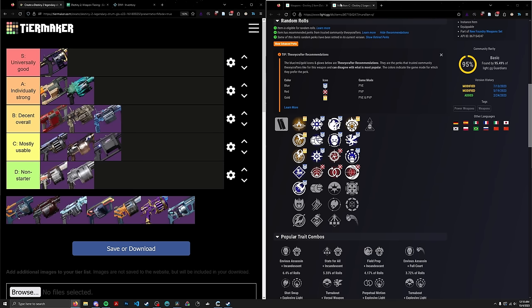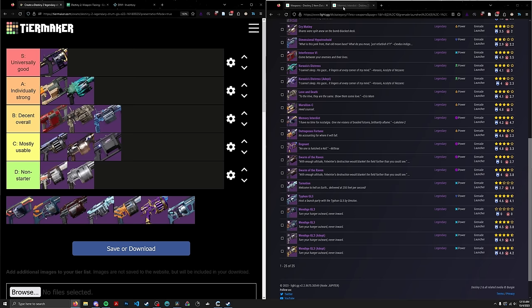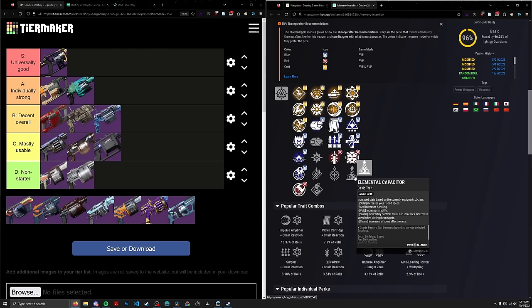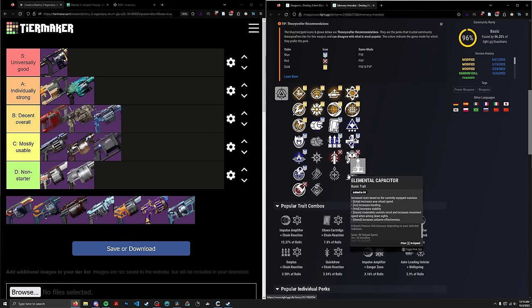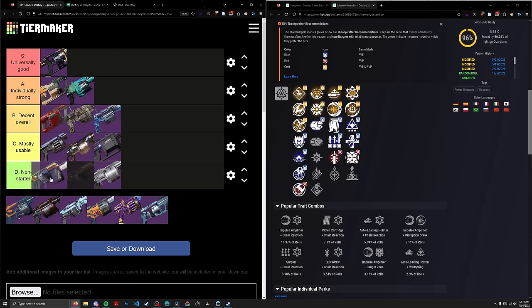We have Memory Interdict. I love using this in PvP — one of my favorite PvP Heavy GLs — unfortunately this is a PvE tier list. It has pretty much no relevant perks for PvE. The second column has nothing of note for PvE damage, and it just has Auto/Clown. It's an artifact of the past. D-tier, right with all the other Heavy GLs that have essentially the same perk pool.